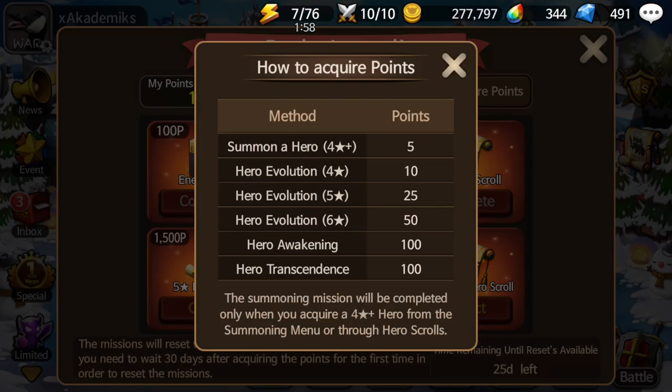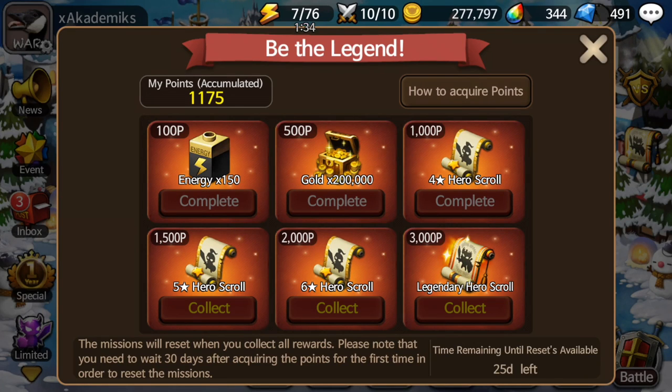Be a Legend works by getting points for random evolving heroes, fixed evolving heroes, transcending heroes that are six star, and awakening heroes that are six star. If you summon a four star hero you get 5 points; hero evolving to a four star (fixing two three-stars or random evo two three-stars) gets you 10 points; hero evolving to a five star gets 25 points; hero evolving to a six star gets 50 points; and awakening or transcending a six star gets 100 points each. When you reach 3,000 points, that's when you can get another legend — so that's three ways.